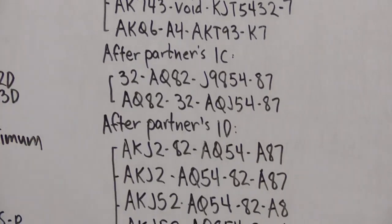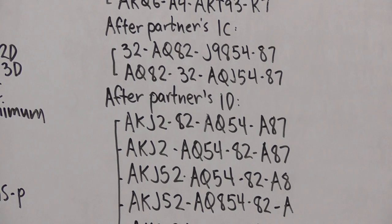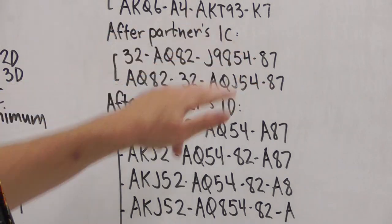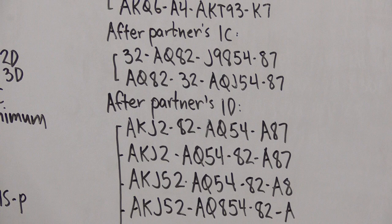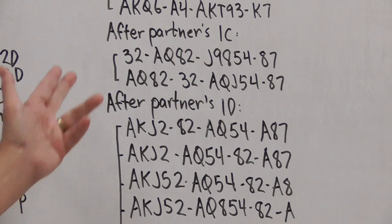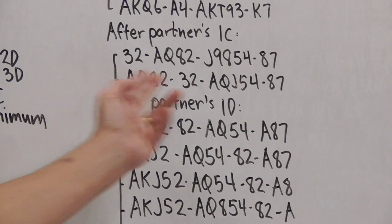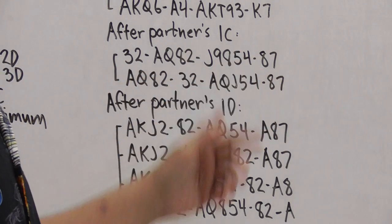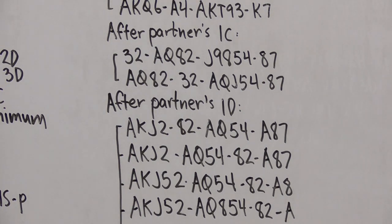Now, how do we respond to partner's one club opening bid? The first hand is weak — if you bid one diamond and get a one-spade overcall on your left, you and partner may fail to find a four-four heart fit. So many experienced players recommend responding one heart when the hand is weak. The second hand is stronger and the major is spades, so we're less worried about a spade overcall shutting us out, and the response to one club is probably one diamond; then if partner has four hearts, he'll bid them.